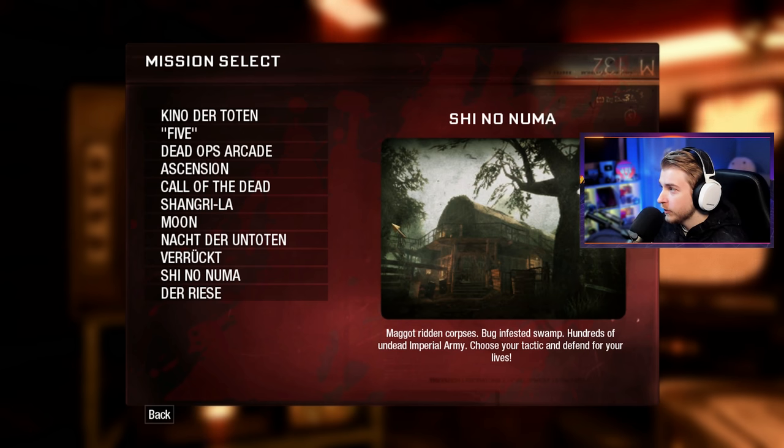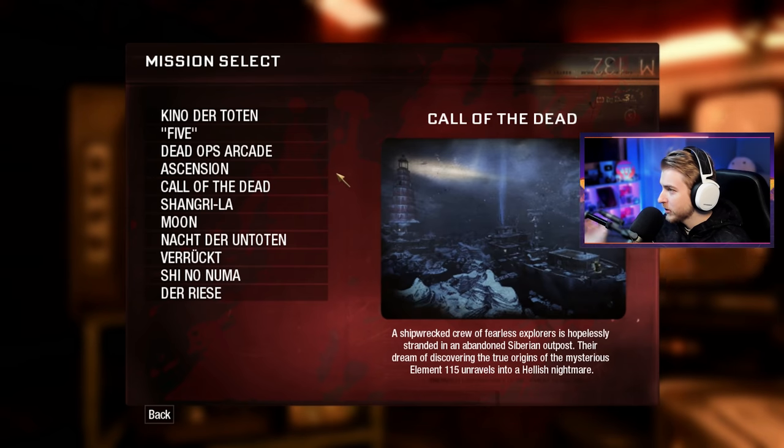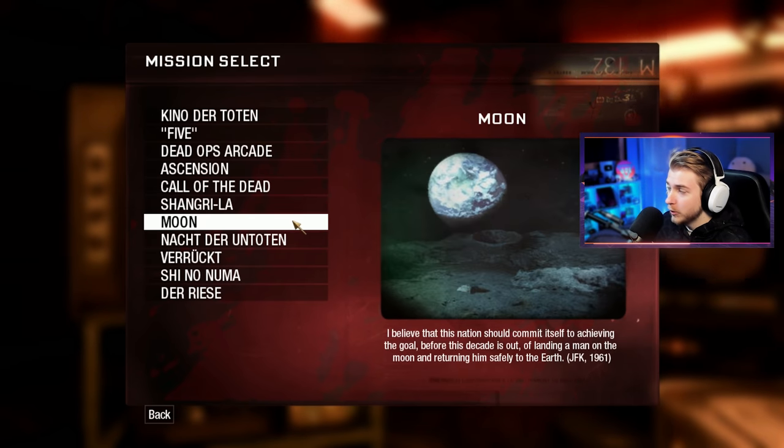Alright, so it looks like we have Kino and Five, which we've already played. There's Dead Ops and then there's all the World at War maps here, but the new ones we have are Ascension, Call of the Dead, Shangri-La, and Moon.